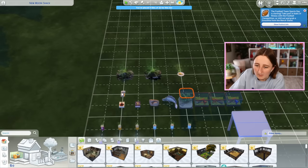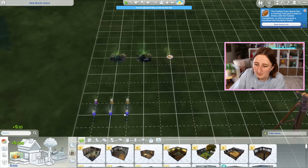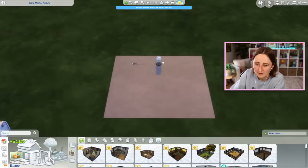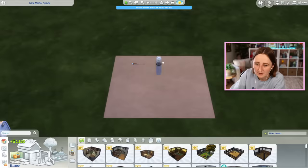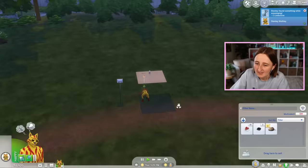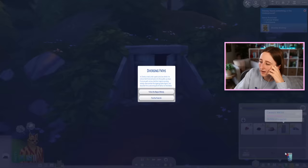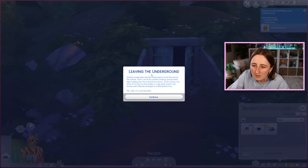I feel like these two things are worth keeping because they're like kind of special collectibles. I'll sell the plants that I've got, because I have no need for them. We have almost 2,000 simoleons. Oh great, he dug up some limestone — I can't even sell that. I've decided I'm not allowed to sell it. This is just cruel. I got canned water and a sick simoleon piece of wolfsbane.